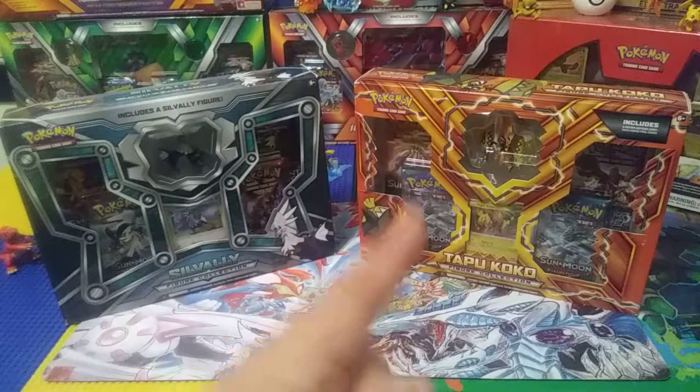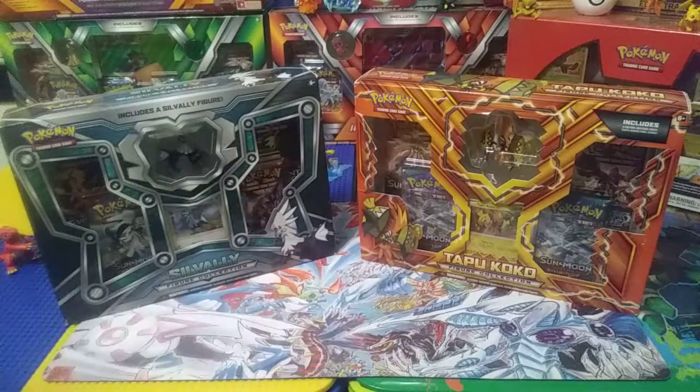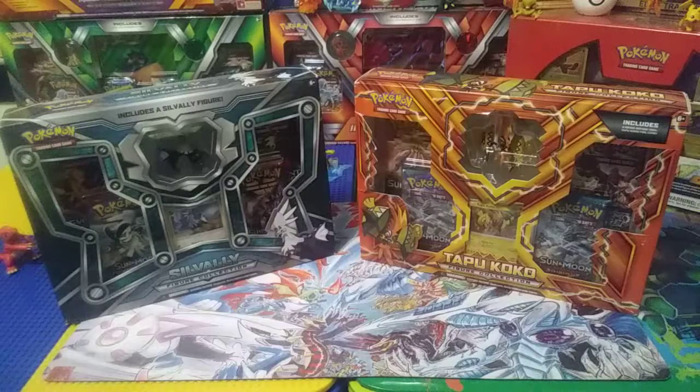We have the new Savelli box and the old Tapu Koko box. We've opened these before and they are very awesome — I love the Koko boxes, they bring us so much awesome stuff. Hopefully the Savelli box does the same. We've never opened a Savelli figure box on here, so this will be the first time. We need more Poké friends and hopefully they make friends — best buddies, especially if we pull full arts.